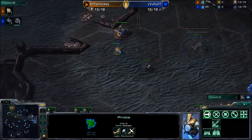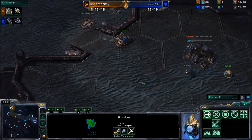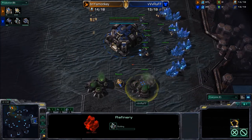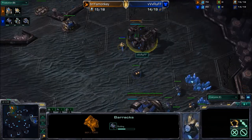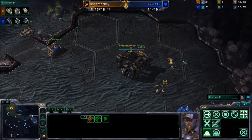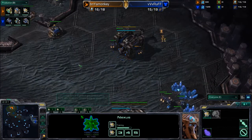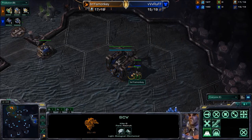Monkey is already moving in — he does know where his opponent spawned. Rough is now going to chase the probe around. The probe was trying to block the positioning on that barracks, but Rough won't have any of that, deciding to build the barracks a little further away. He can lift it off without a problem. Rough is also going for that refinery — a very standard build so far, looks like a 13 gas perhaps followed by a 15 or 16 supply depot.